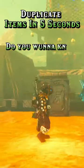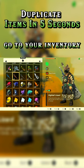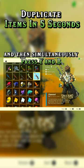Do you want to know how to duplicate your items by five in five seconds? Go to your inventory, go to the item you want — here I've got five diamonds. Hold the five diamonds and then simultaneously press Y and B.